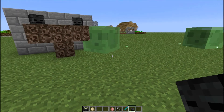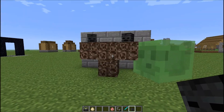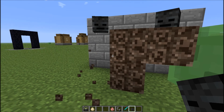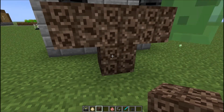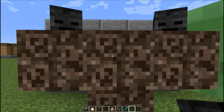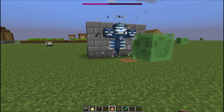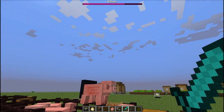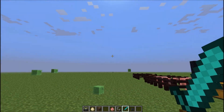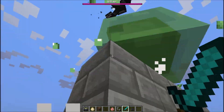Once you have three of his heads, you can place them on soul sand to spawn the wither — that new boss character. You can see the sky just got darker, which happens when he spawns.